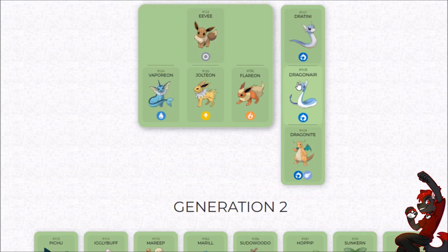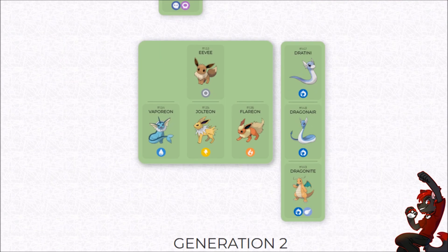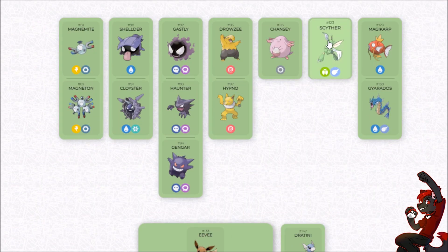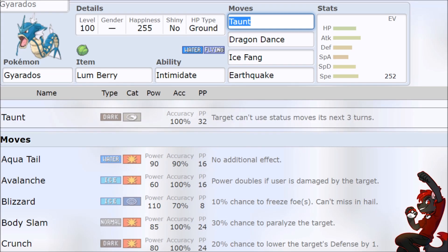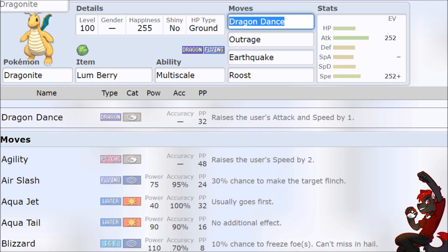Next up we have Eevees — that needs its own video, probably the next one. Then we have the end of Generation 2, and this video has already gone long enough. So even though we've only covered three evolutionary lines of Pokemon for a whole video and haven't even started on Dragonite yet, I guess that's just going to be it.